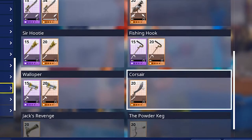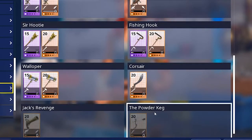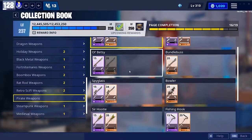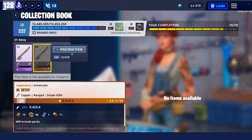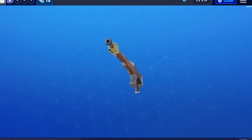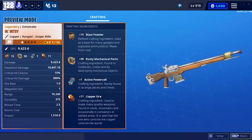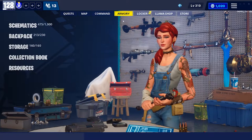Walloper, Corsair, Jack's Revenge, and the Power Peg. I'm not going to review all of these in this video - I'm going to be reviewing the Old Betsy. The Old Betsy is a very powerful sniper rifle, but even though it's very powerful it lacks in its reload speed.